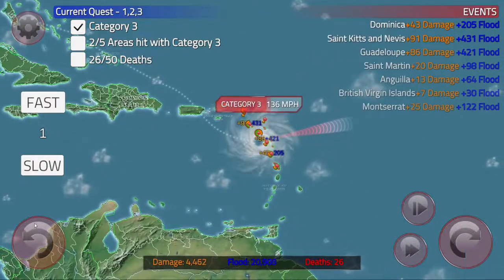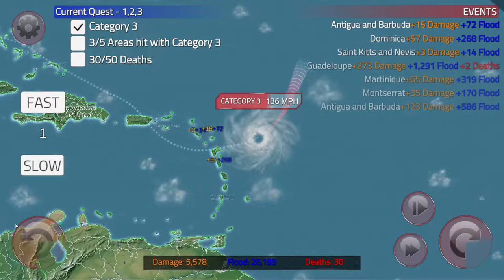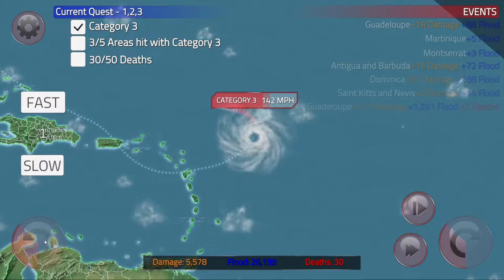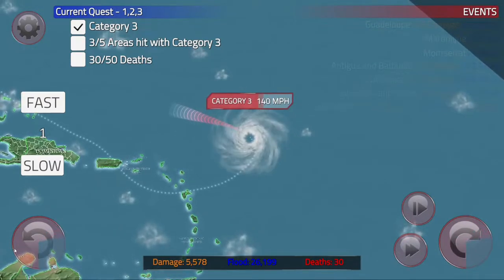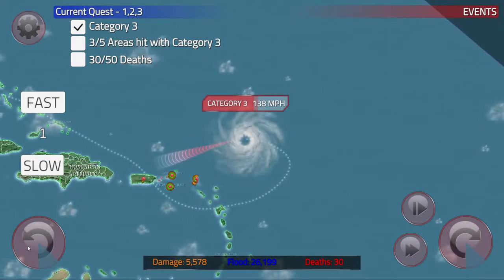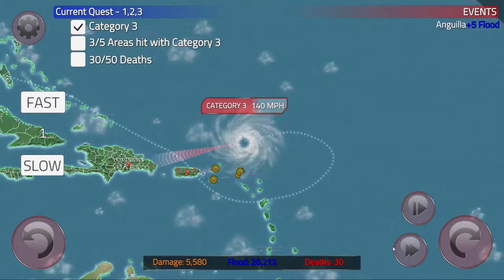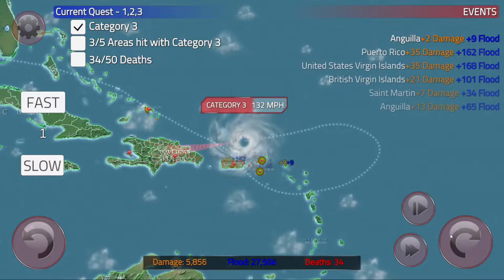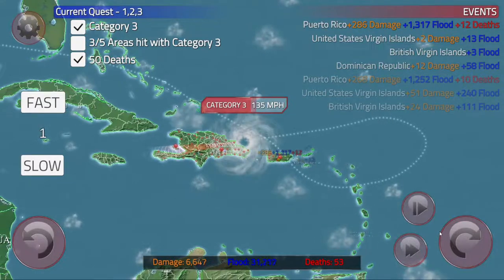Look at this — I got three areas already. Category 3 is no joke. We're just going to boomerang it right out. If I turn really sharp, I do lose a little hurricane power — but that's fine, because we're coming back for the Dominican. Could you imagine? You dodged it, and the hurricane just says, 'Nope!' and comes right back for you. Dominican Republic, let's go. The deaths are kind of... I feel kind of bad — I'm killing imaginary people.